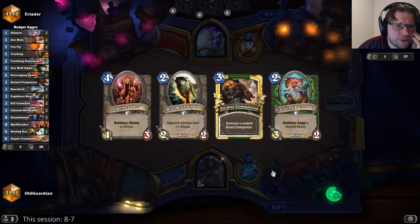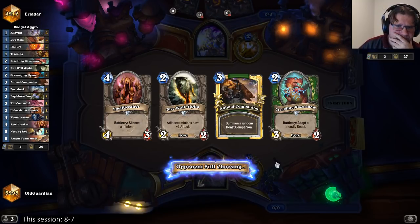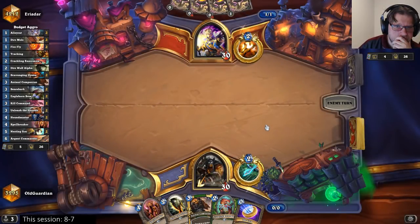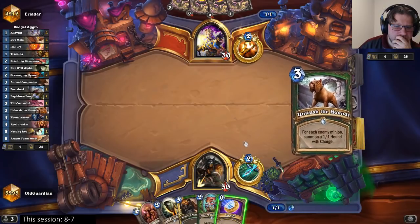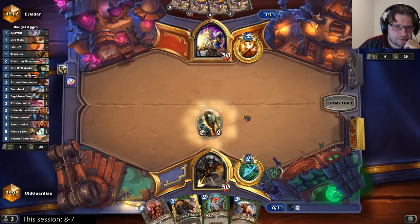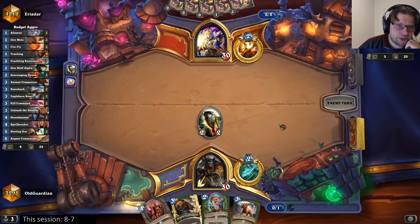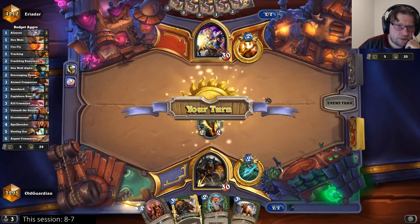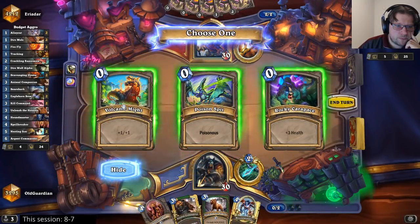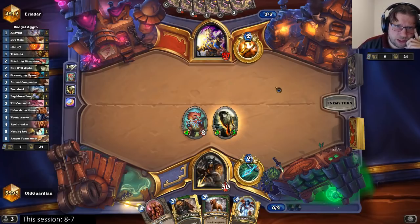Maybe I'll try with this hand — I don't have any 1-drops but I am on the coin. He didn't have a Northshire Cleric. I'm going to the Direwolf Alpha first. If he had a Cleric I would have played the Razor Maw first. But now I can play the Direwolf and then Razor Maw it next turn if he doesn't have a way to kill it. Plus 1, plus 1 means it cannot be stolen with a Potion of Madness, nor killed with a Shadow Word: Horror.